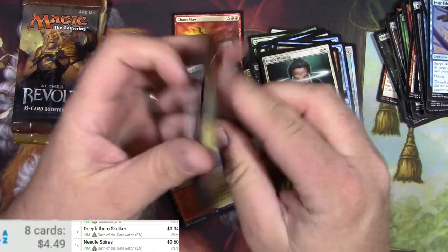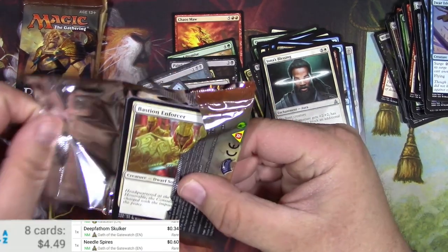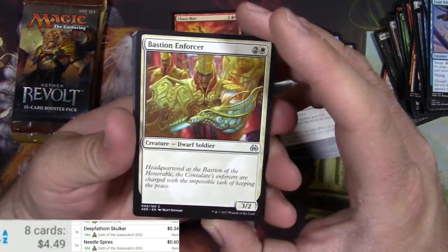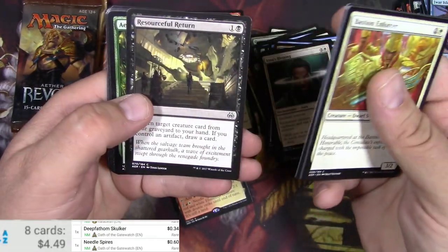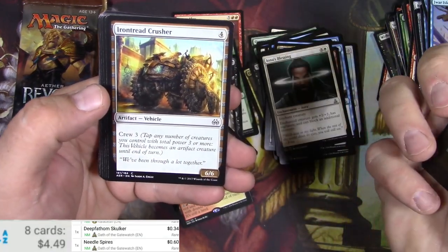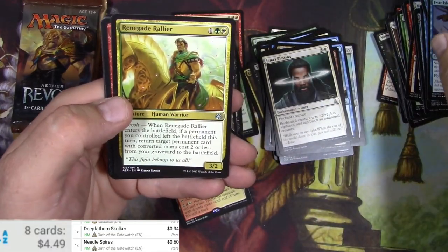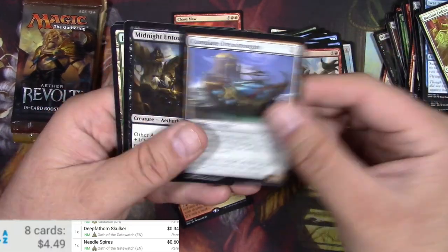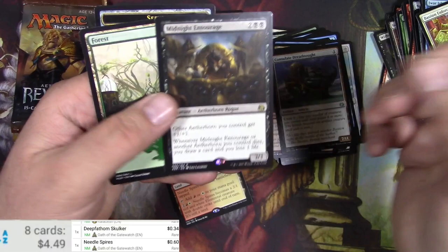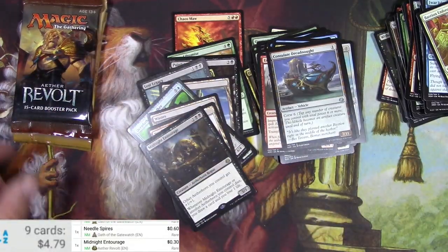Aether Revolt up next. Come on, open up. Enforcer. Enforcer. Marais. Leopard. Vehicle Crusher. Negate. Renegade Rallyer. Enraged Giant. Consulate Dreadnought. Midnight Entourage. Nothing good out of these packs. Getting skunked.